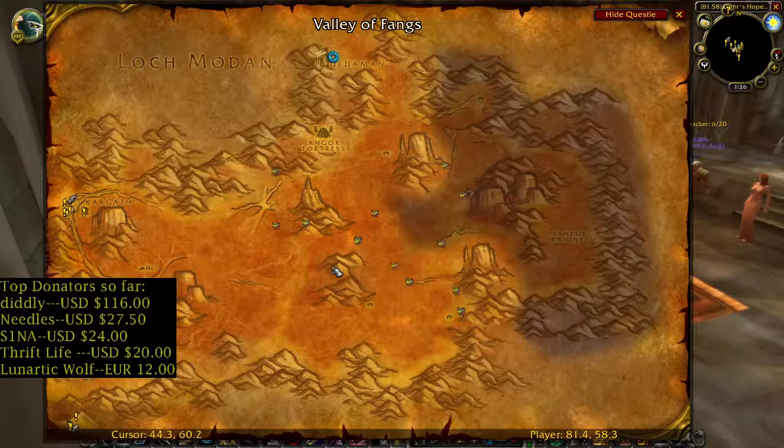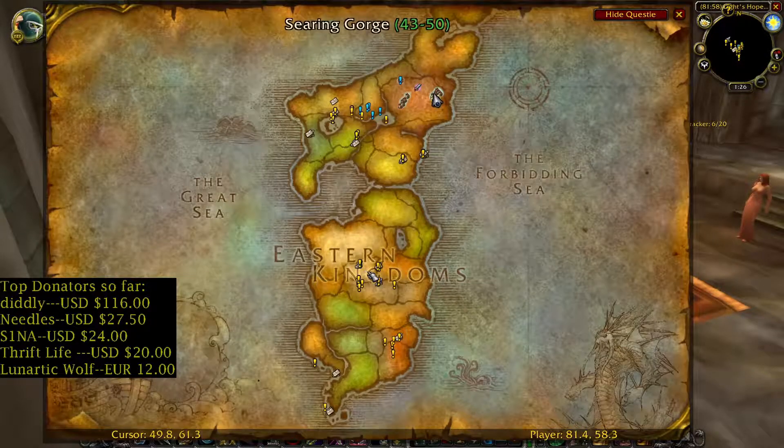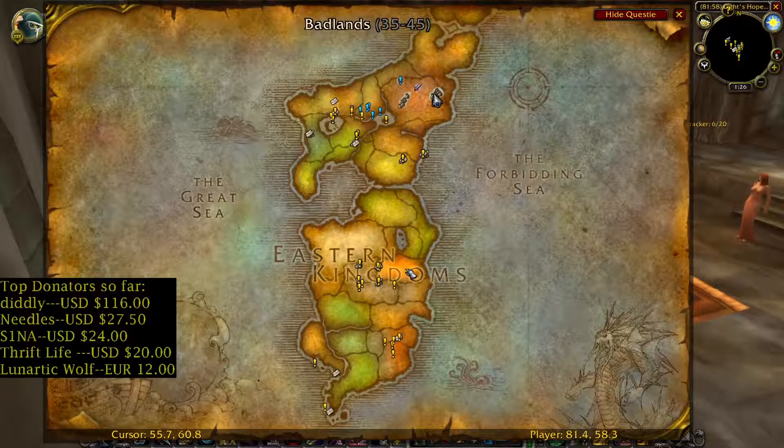Next zone is Badlands. You can find Fade Leaf in central parts of the map — not that many like in previous zones. But you can find Firebloom here. We also have mining — you can find Iron and Gold Deposits. Badlands location.